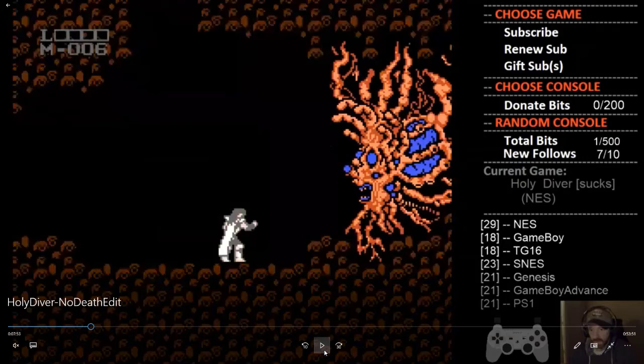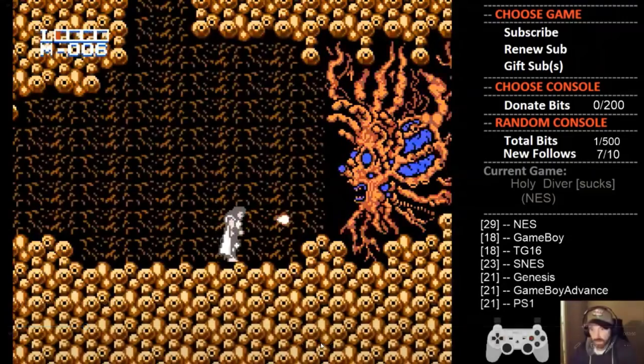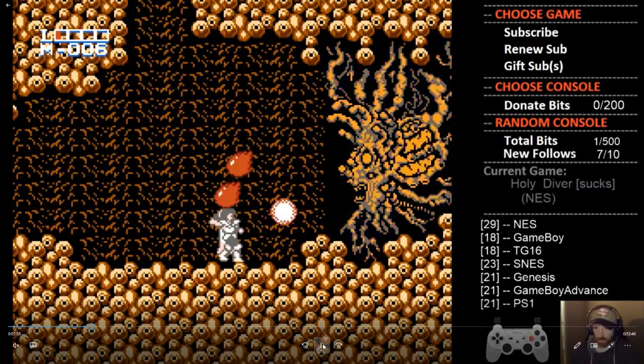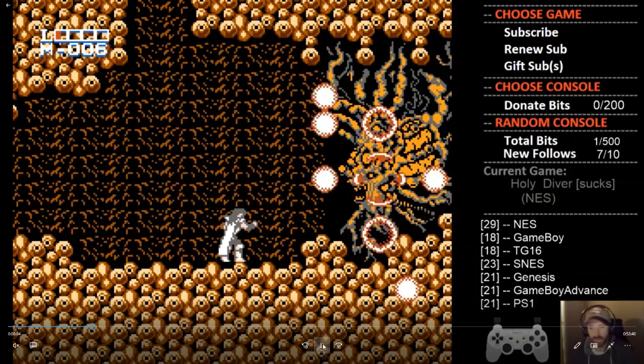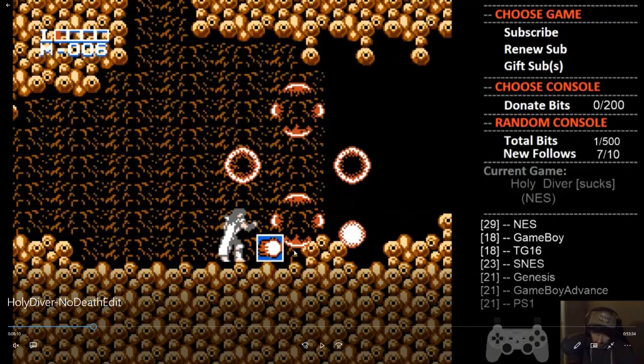This is the boss. There is a safety spot — you can see right where I'm standing. I feel like I should be a little more forward, but right about here he won't be able to get you. You can see I'm right on top of this eyeball nodule, and these shots will miss you. You can just stand here and fire away. Easy boss. The other strat is to walk all the way up and stand right in front of the nodule, but standing on this little egg spot is the best way to do it.